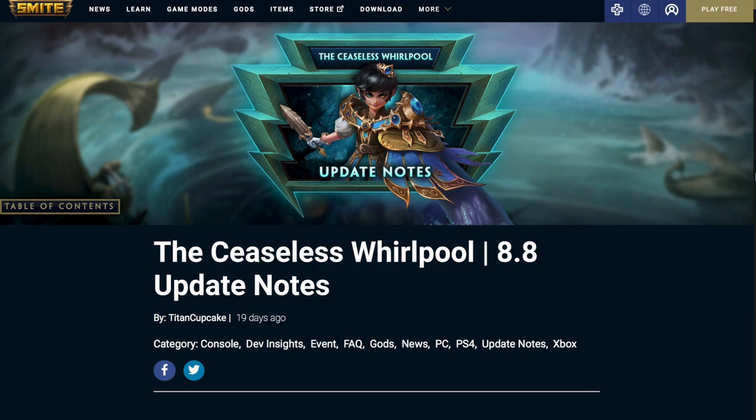What's up, it's your boy Shauna B Gaming, and today we're going to be covering the SMITE 8.8 patch notes coming out today, August 24th. We're going to be going over the item changes, the god changes, Charybdis' kit, the new skins coming to the game, and a few changes to Joust and Conquest. Make sure you subscribe to the channel and check back for more content. Let's jump into the video.